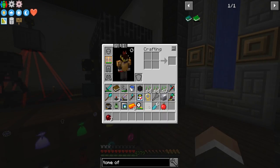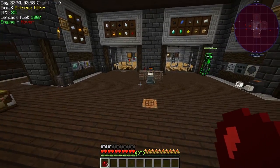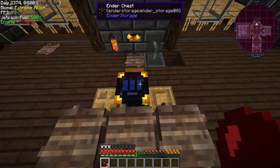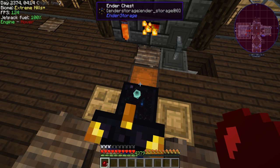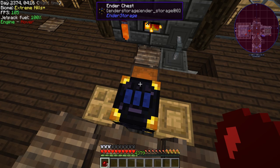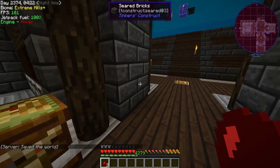If we head up to the top of the base and look inside the ender chest connected to that wither spawning system, you'll see we're right now just under three stacks of nether stars, which is pretty cool. We've also got a lot of supremium essence — I didn't know you got that from the wither, but it's really nice to have. It's going to make getting those higher tier seeds really easy as well.